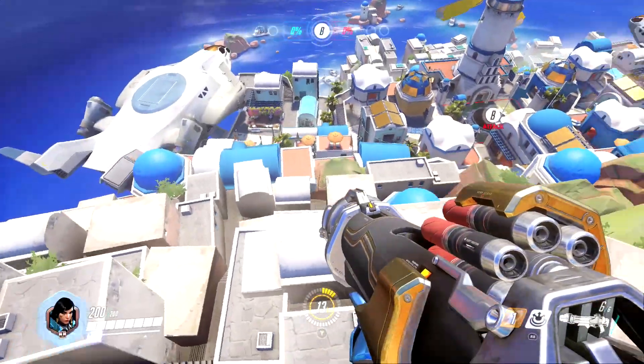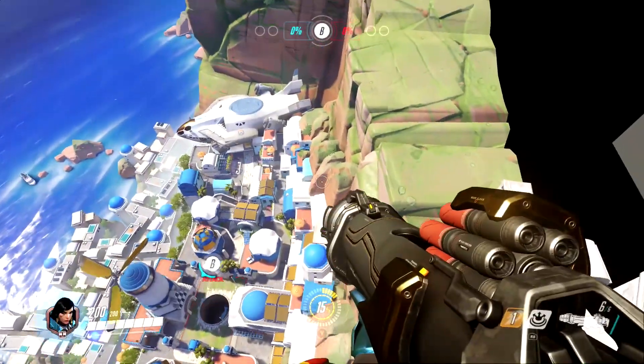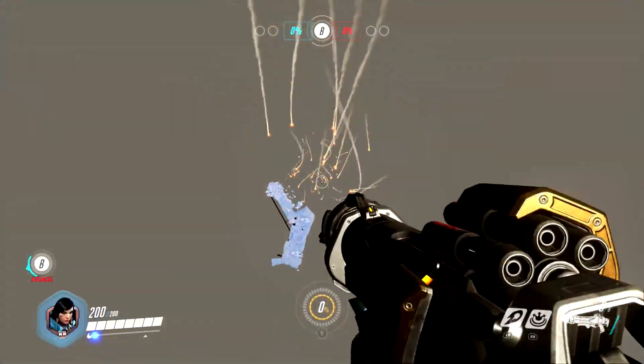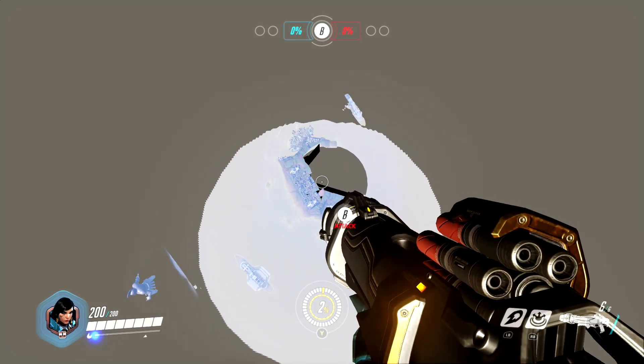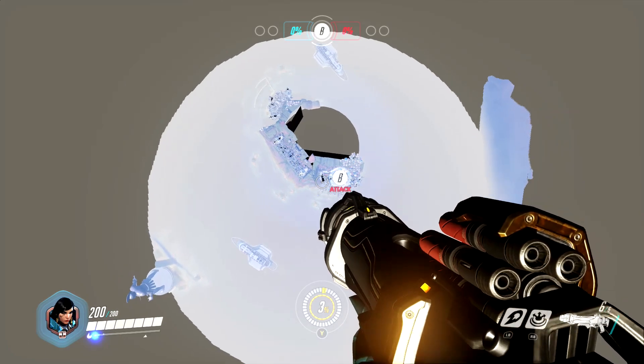Once you're this far out you're free to explore. And because we can keep going up and up we can actually skydive from an extremely high height. As I mentioned, there are three different variants of the map and each variant has its own sky barrier above it, so you can do three separate skydives with this glitch. You can also use this boost trick to get around anywhere on the map.